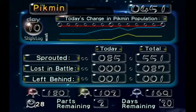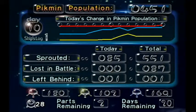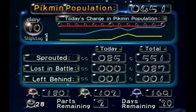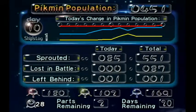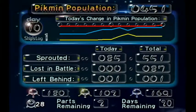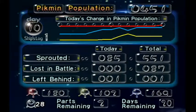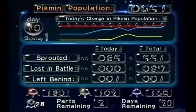All right. We lost no Pikmin in battle — we sprouted 85 Pikmin today and lost one due to me not realizing in time. So we have 180 Reds, 102 Yellows, 169 Blues. We have 28 ship parts, with two ship parts remaining. Yes — two! And 20 days to get them in. Wow, that's really good.